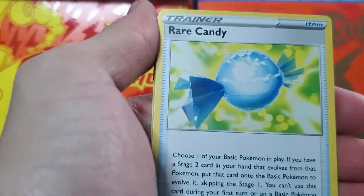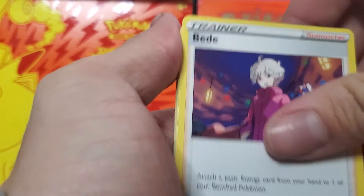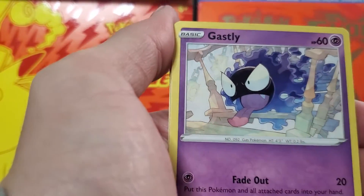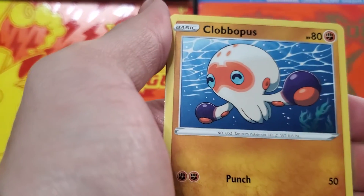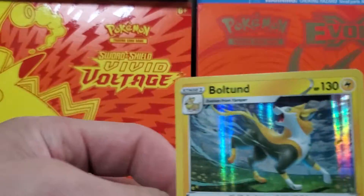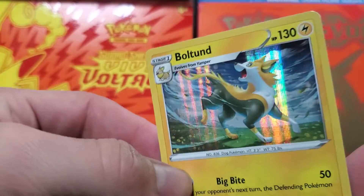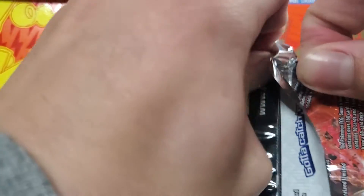I kind of bent these cards a little bit, that's alright. I want to see if I can get anything out of this tin because I don't want to keep not pulling stuff. Now I'm probably just going to open something until I get a hit. Let's see what we can get — Rosalina, Goldeen, Calabopus reverse... Battle Styles. How about a Tyrannotar so I can recoup all my losses from all these packs I've been opening to no avail?